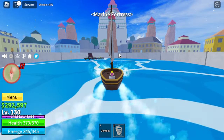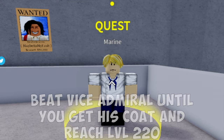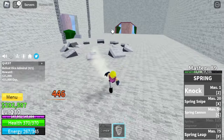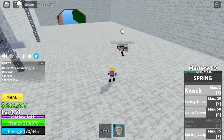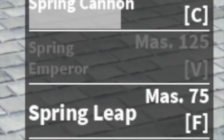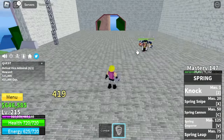Next stop is the Marine Fortress. Target here is the Vice Admiral — reach level 220. You also need to get the coat to complete the cosplay. This area is also the best area to grind bellies in the first sea. We're gonna unlock the F skill, and also the V skill — the Spring Emperor. The V skill is kinda useless, to be honest. Spring Lip has no damage.